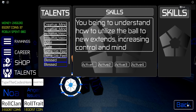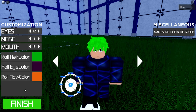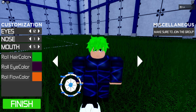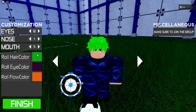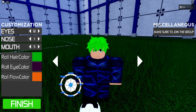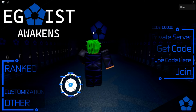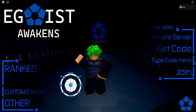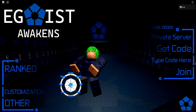When you first load the game you're given a screen which shows you either striker, midfielder, defender, or goalkeeper. Once you pick one, it takes you to the screen where you can customize your character — I've got green hair, yellow eyes, and my flow is orange. Click finish and then once you play games, every two levels you get a card. It's one of four random cards and that's how your stats work.